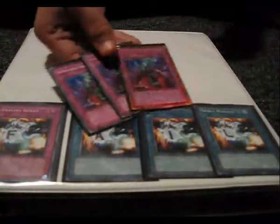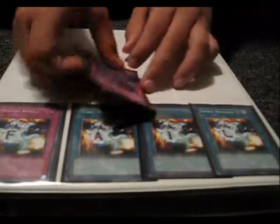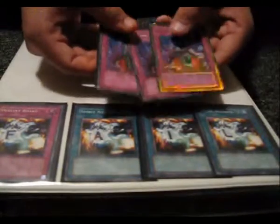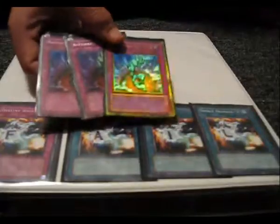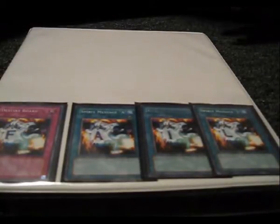Three Bottomless Trap Holes — all different rarities, which is kind of funny: Common, Rare, and Gold. Really good in this format to stop swarming. If you guys have anything that could possibly help me — as for the extra deck, just use whatever you have, because everybody's going to use whatever they have anyway. There's no point in showing it since everybody shows the same thing. Team Fail out.